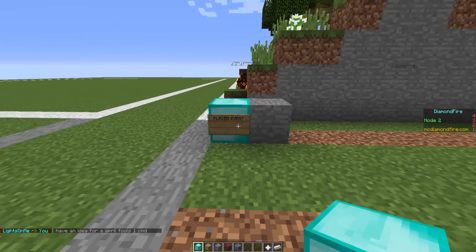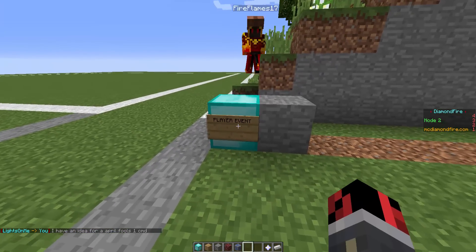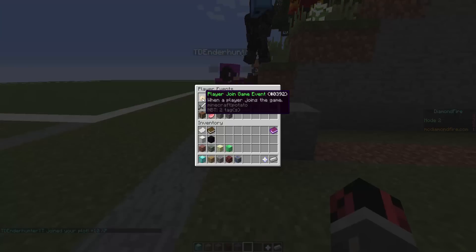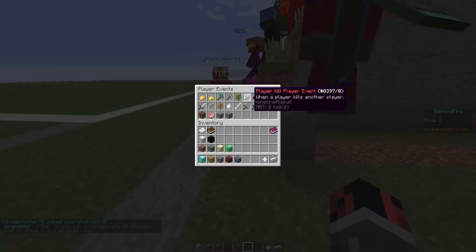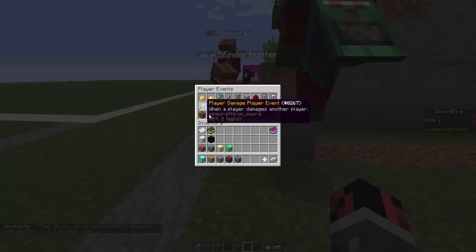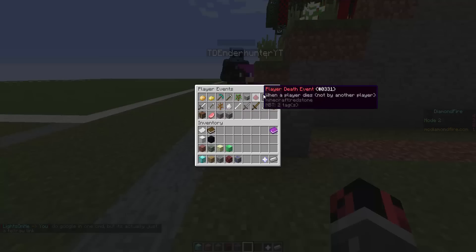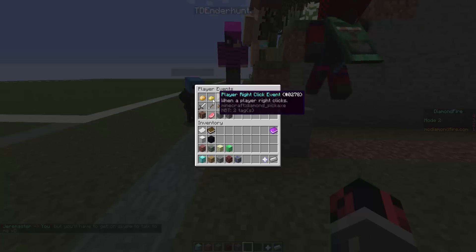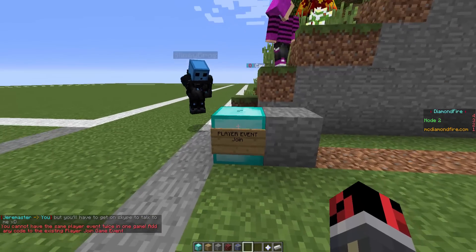So it all starts with a player event — you can place it down and it is exactly like a command block. The cool thing about it is that if you right click, it's like a command block that has the commands already inside. All you have to do is use some logic and these options to create minigames. Now let's say we want to detect when a player joins a game. You can detect for different stuff — we can detect when a mob damages a player, when a player damages a mob, or all this different stuff, but this time we want to detect when a player joins.